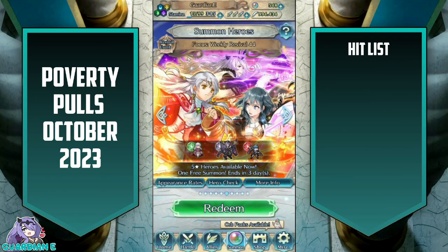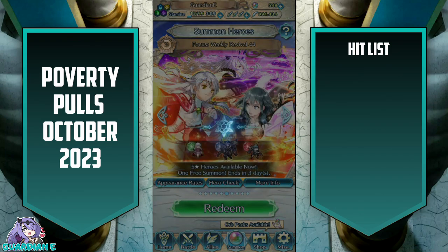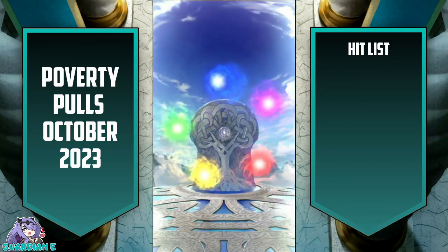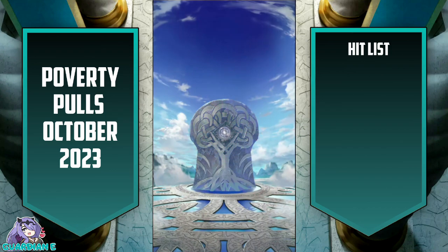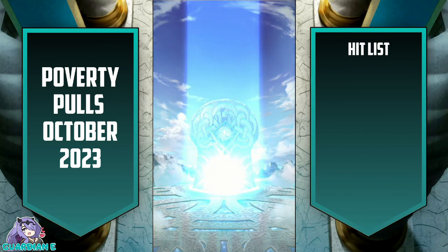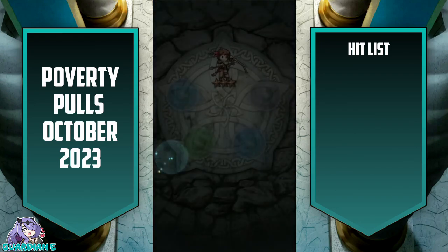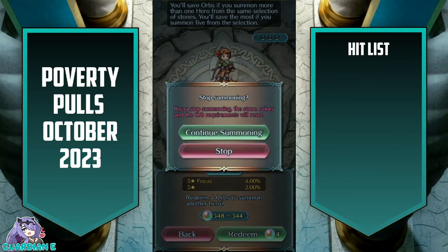Weekly Revival 44. Of course we're going to go colorless here, but if there's no colorless maybe we can go Byleth. There is a colorless stone so we'll go ahead and pick that one and see if Camilla will grace us. No — that is going to be a three-star Tanya.